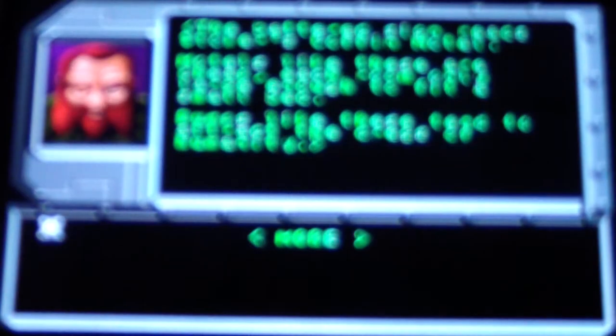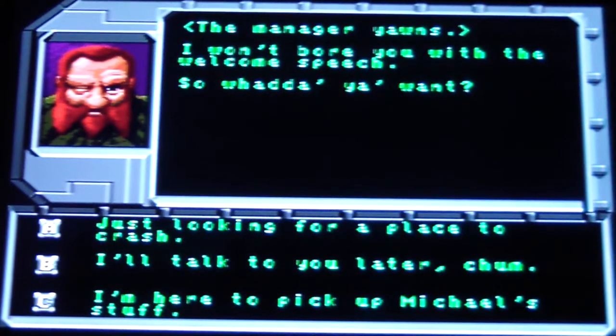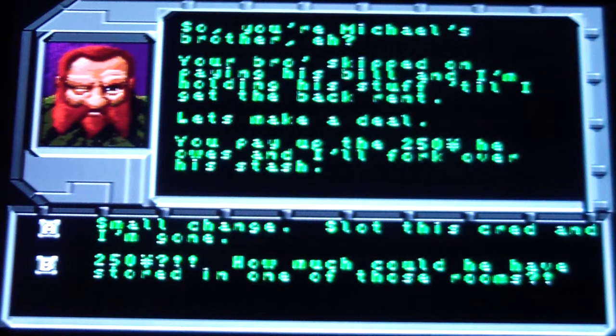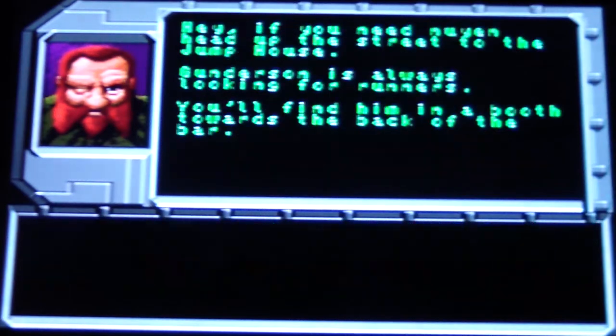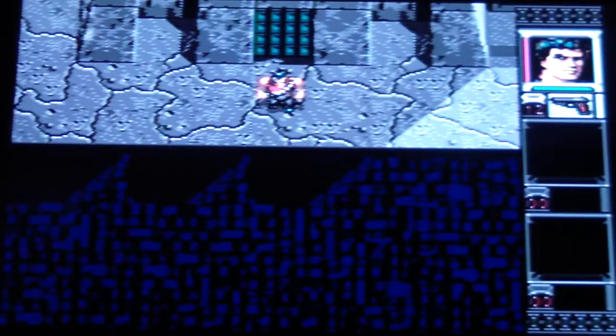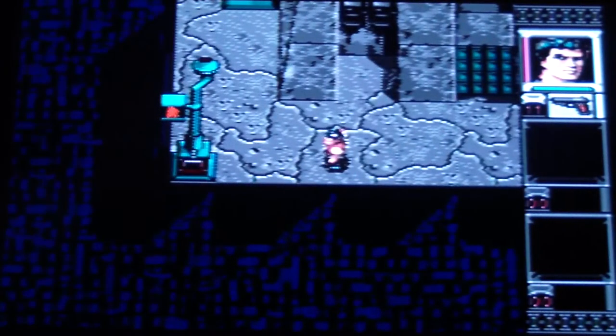This game has some text-based dialogue — you won't hear any speech, but it's a role-playing game. It's top-down. It has a lot more action, I would say, than the Super Nintendo version — or maybe not more action, but it seems more action-oriented. The beginning of this game, you're looking to pick up your brother's stuff because he got killed. The hotel manager is telling you that you owe money for the room and you can't pick up the stuff until you pay for it.